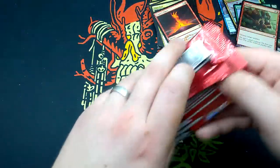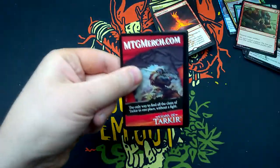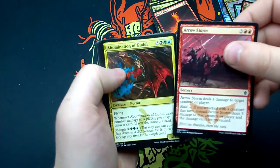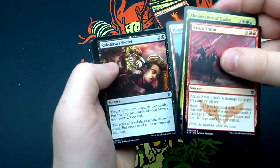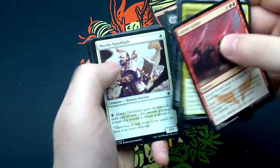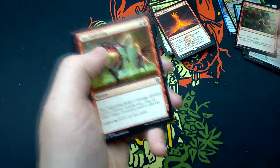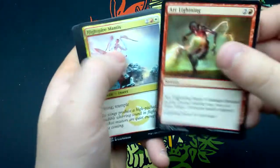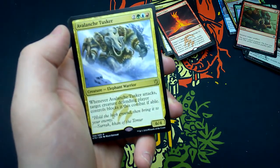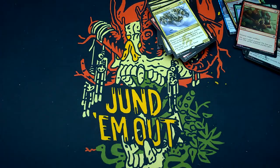And our last pack of this box: Arrow Storm, Abomination of Gorul, Rugged Highlands, Rakshasa's Secret, Smoke Teller, Bitter Revelation, Mardu Hateblade, Treasure Cruise, Scout the Borders, Whirlwind Adept, Arc Lightning, High Spire Mantis, Witness of the Ages. And Avalanche Tusker — also doubled up. Let me check the prices and I'll be back in a moment.